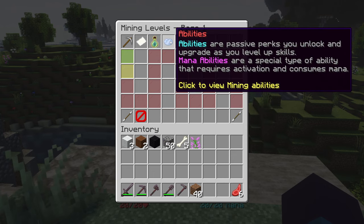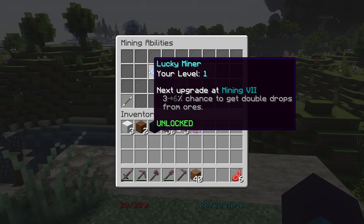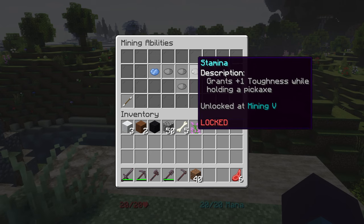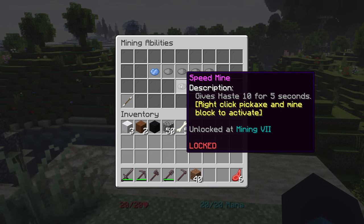Back on the Mining page, here we've got Abilities. Abilities are passive perks you unlock and upgrade as you level up your skills. There are also Mana Abilities — a special type that requires activation and consumes Mana. For Mining, we've got Lucky Miner, which gives a higher chance of getting a double drop from an ore. Then Miner: earn 10% more Mining XP. Pick Master: deal 3% more damage with a Pickaxe. Stamina: grants 1% toughness while holding a Pickaxe. Hardened Armor: a 3% chance to negate durability damage on armor. And the Mana Ability: gives Haste 10 for 5 seconds — right-click the pickaxe and mine a block to activate.